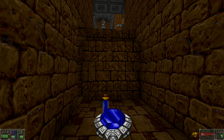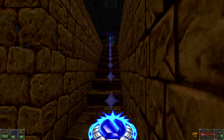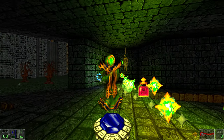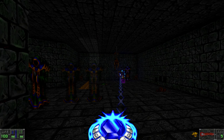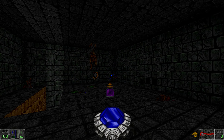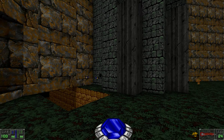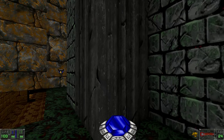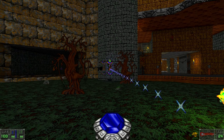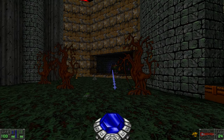How cool is that! I really like how this area is revealed. Don't forget to grab the Falcon shield and any ammo items. And this area is now revealed in the central yard.